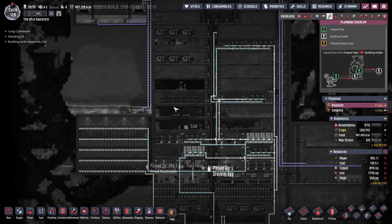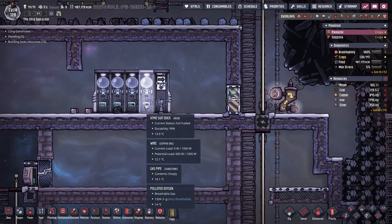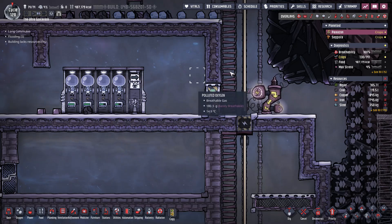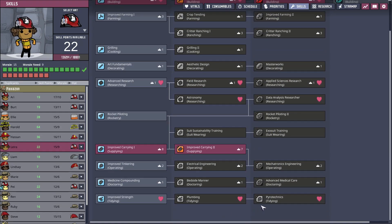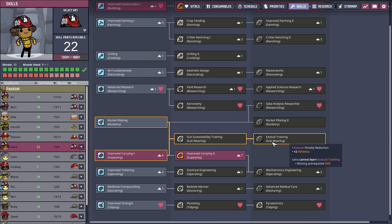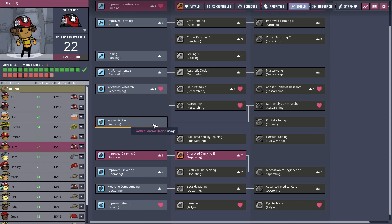Let's just check — do we actually have any progress made here? This is open, these are active. They need to be trained to use the suits, I'm pretty sure that is the case. Where is the exosuit training suit? Right — slows exosuit durability damage. So they do have to have suit wearing.